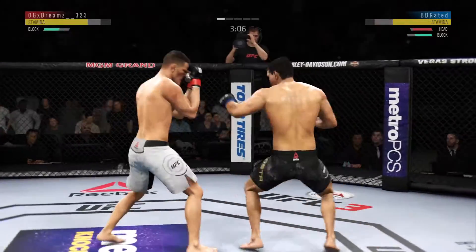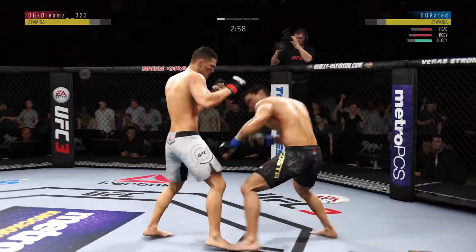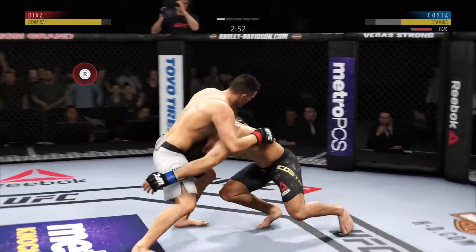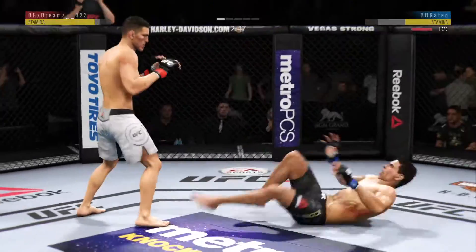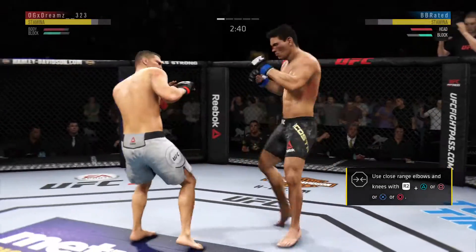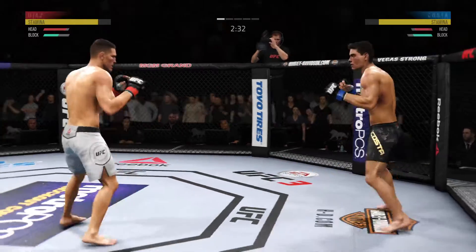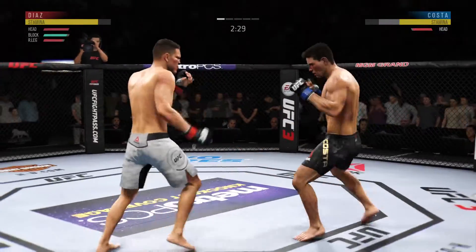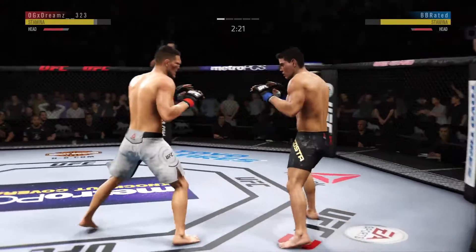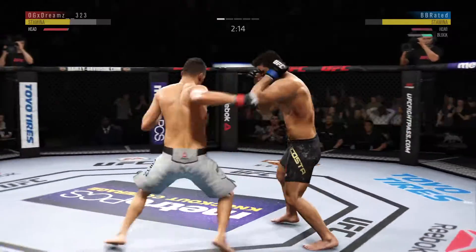He's blocking almost all of his shots. He's in trouble. Diaz's strike attempt there is blocked, but very nice shin work. He's landing some good shots here. What a leg kick. Hard jab. Much improved defensively as he blocks the shot.